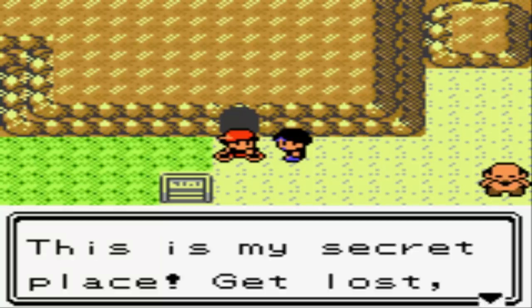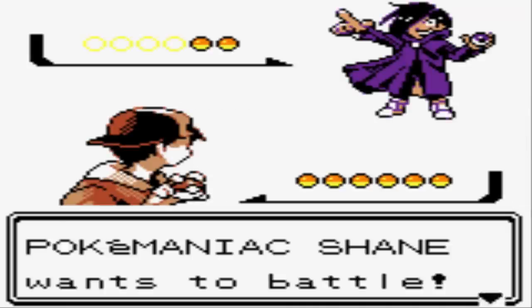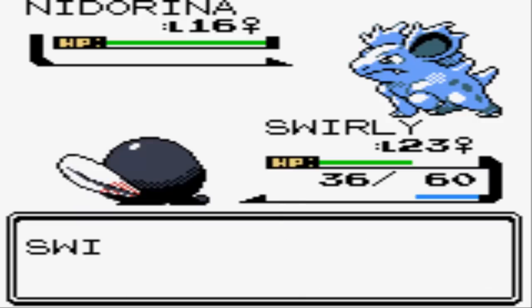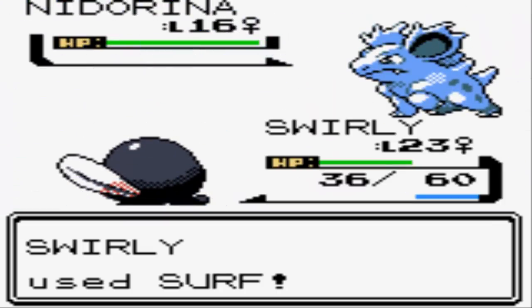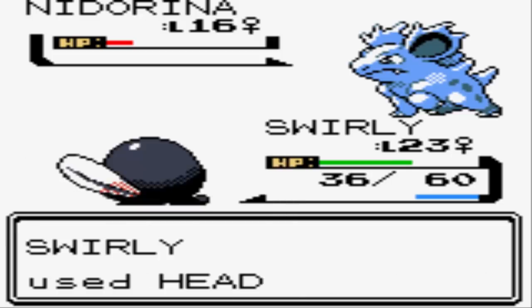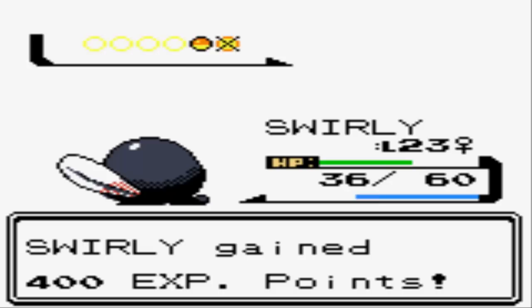Let's go ahead and fight this guy outside the cave. He says this is his secret place, and we should get lost — but there's clearly at least two people here. We've got PokeManiac Shane. Look at this — he's got a Nidorina. You don't even have a Nidoqueen! You should be asking your PokeManiac friend where he found the Moonstones. What's funny is that Nidorina and Nidorino are only Poison types, so they're actually not weak to Surf. When they evolve into their fullest form they gain the Ground typing, so in a rare instance the Nidorino can take the hit just as well as the Nidoqueen. And I got the critical hit on Headbutt to finish it off.